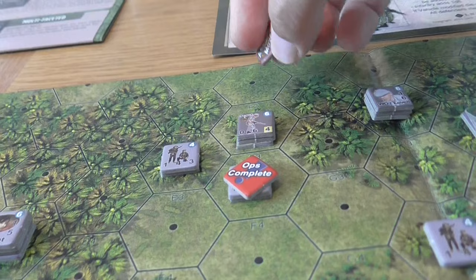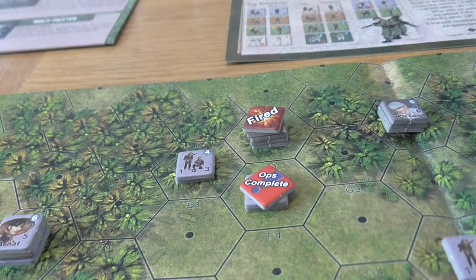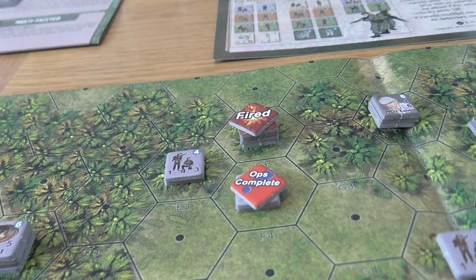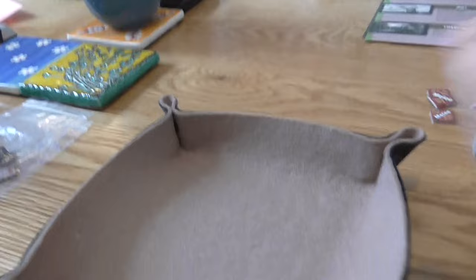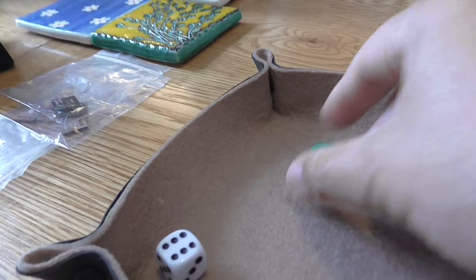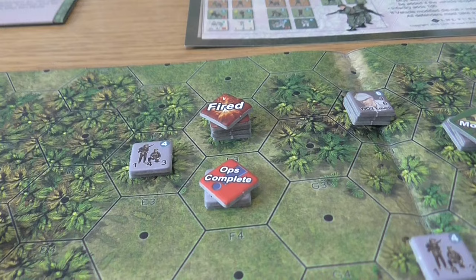The New Zealanders are assault moved and now fire at the VC. Three firepower minus two for the assault move is one firepower. The New Zealanders roll four; the VC roll nine — the VC are completely untroubled by that fire in the jungle.